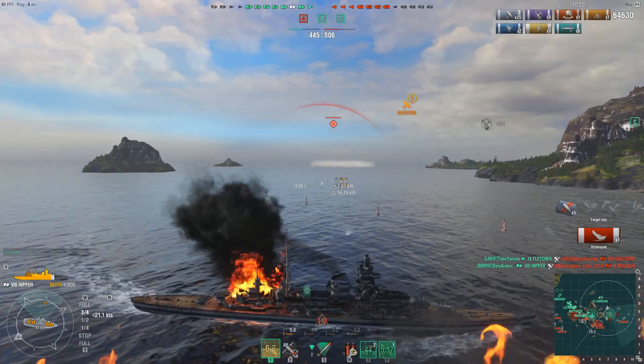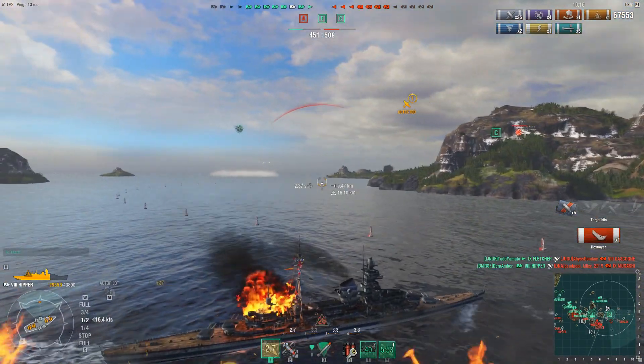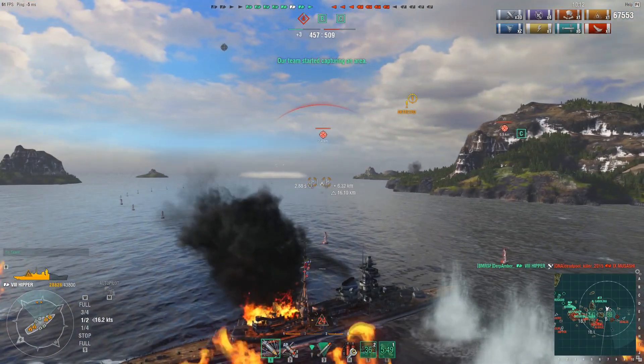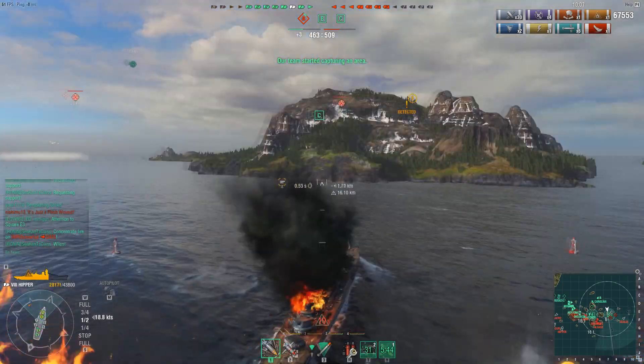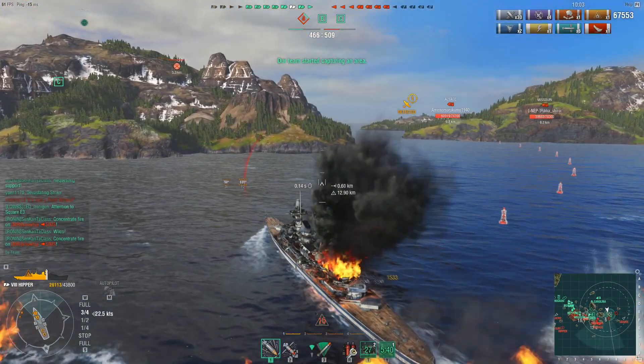Fortunately those shots don't kill Derp outright. He manages to set a fire on the Musashi with his high explosive, and all six torpedoes from his starboard side connect, leaving the Musashi on basically no health. The question is, did the Musashi put that fire out and stop the flooding? It did, but Derp gets shots off just as the Musashi drops off detectability and finishes him off for his first kill in the game.